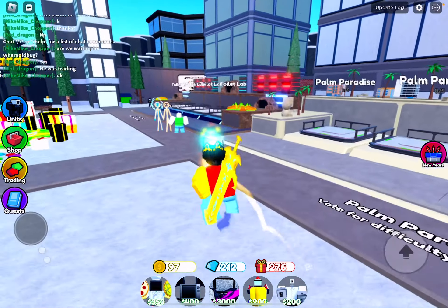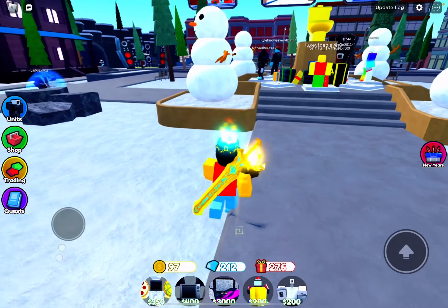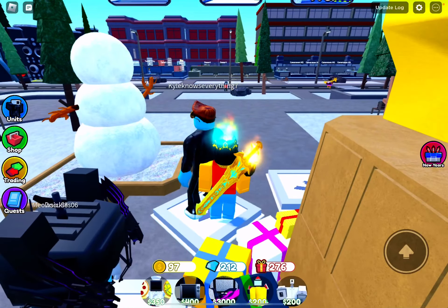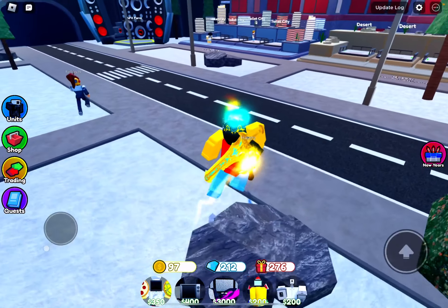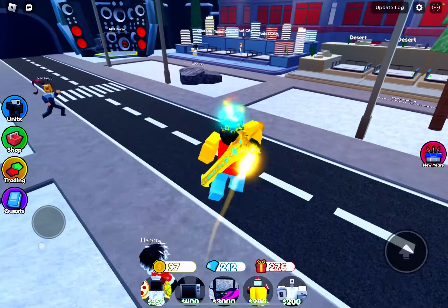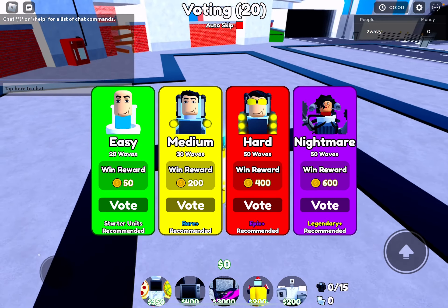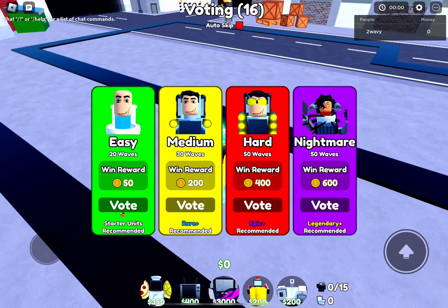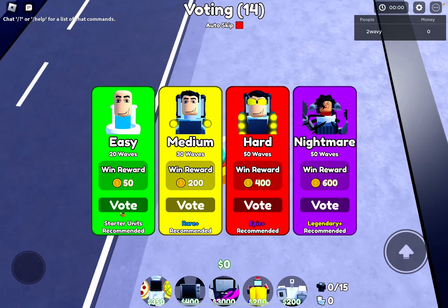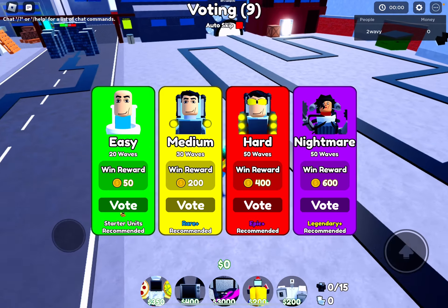The first one is easy. You just gotta go to Toilet City, and it will just be on the road. It should be pretty easy to find. I'll show you guys where it is. Let me just go in Toilet City. I'm just gonna try and move really fast so you guys can see all of them really quick. It's on the road somewhere. You guys should be able to find this one very easily.